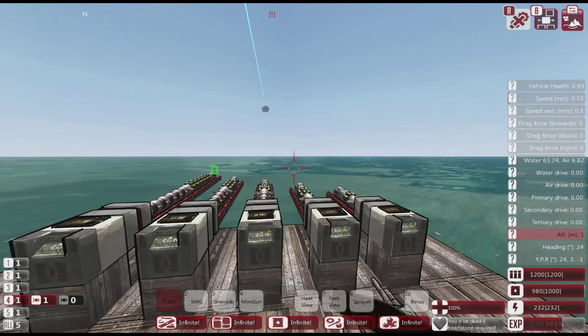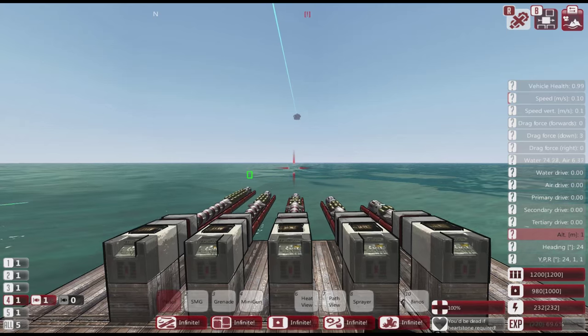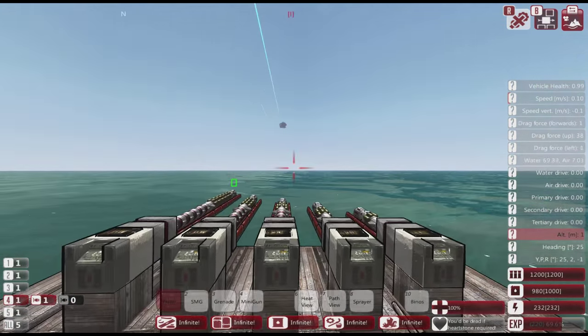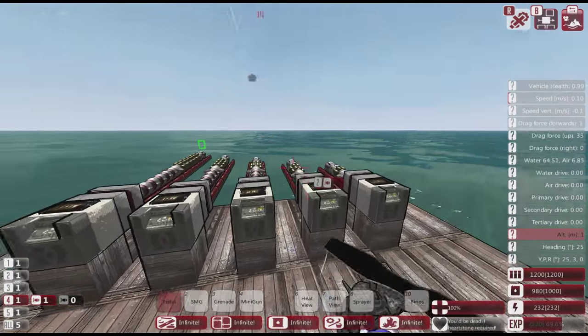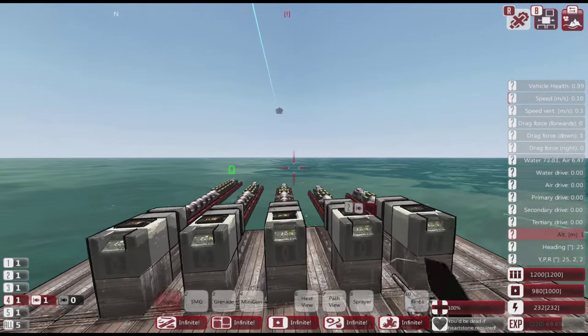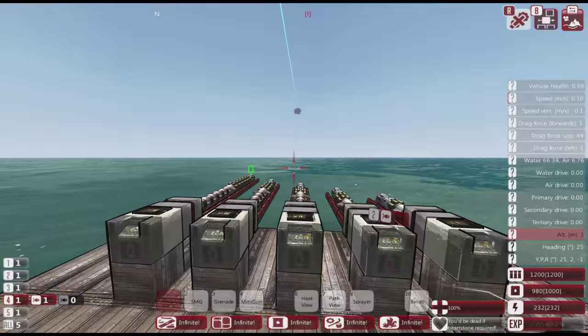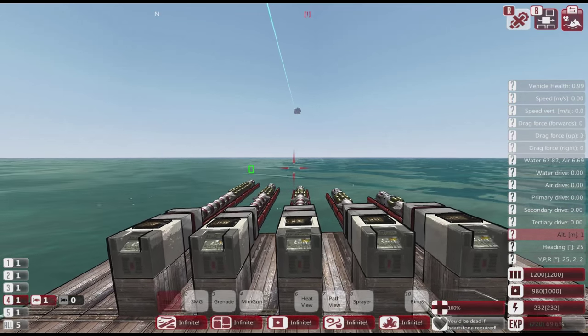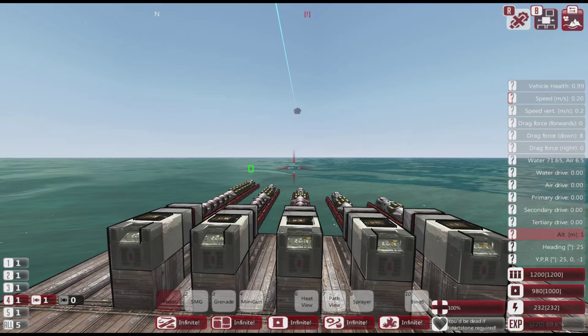Another issue is these missiles don't have a one-turn, so they have to be within 45 degrees of your target. Ideally you'd either be pointing at your target heading towards it — an aircraft is one way — or you'd have them on a turret. Those are the two ways to get your weapon on target.